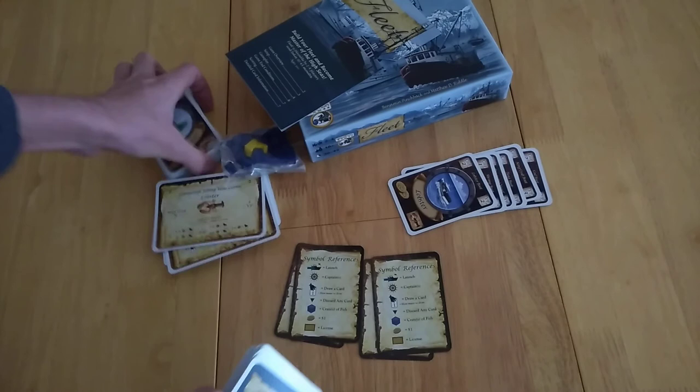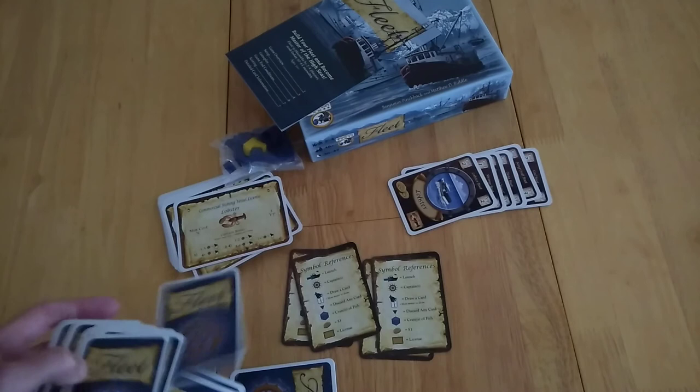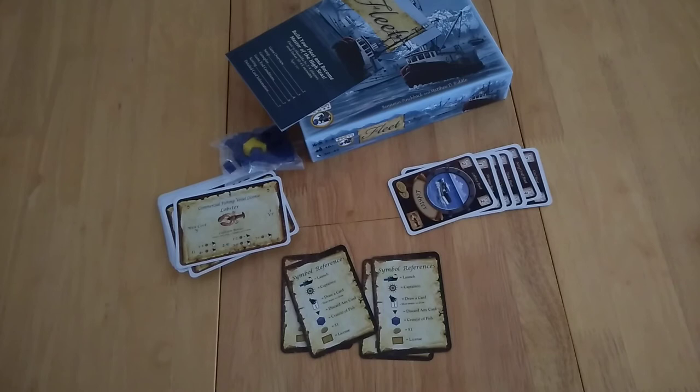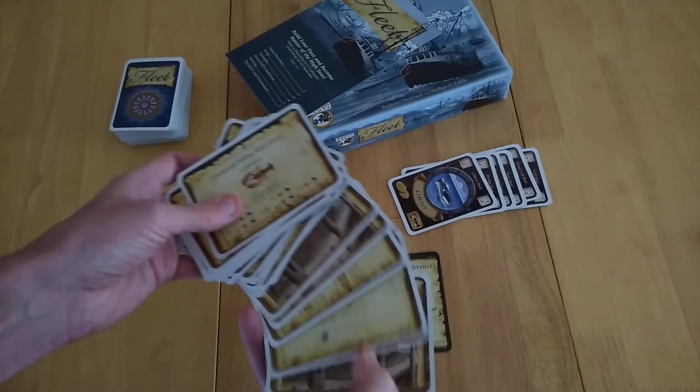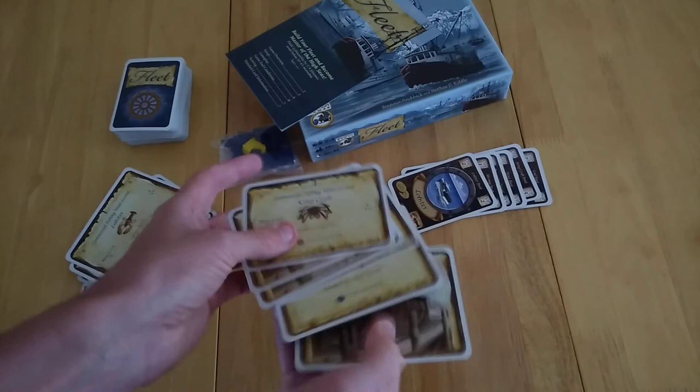Then depending on the number of players, you're going to create a stack of licenses that you'll be bidding with. If you're playing two players, you remove a different amount of cards. The standard cards include lobster, tuna, shrimp, cod, and a few other things like a processing vessel. You want to take anything that's a premium license — a premium license will say king crab or a fisherman's pub — and you're going to shuffle them face down.